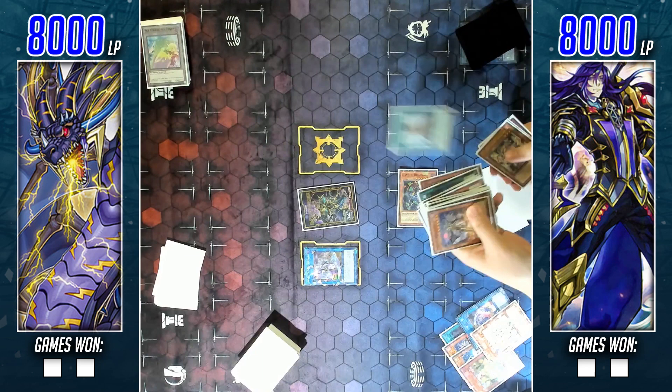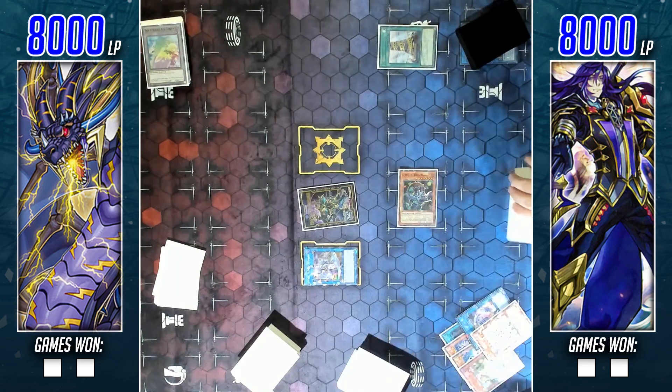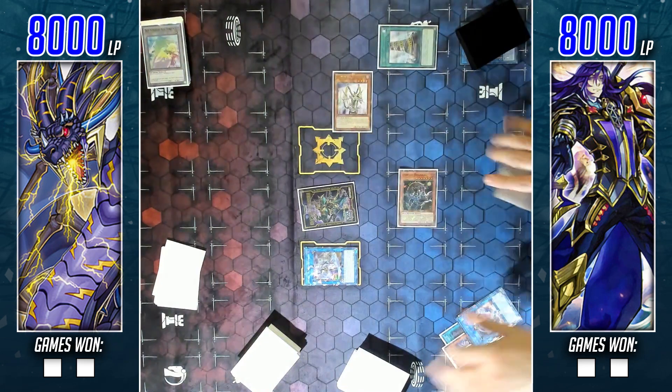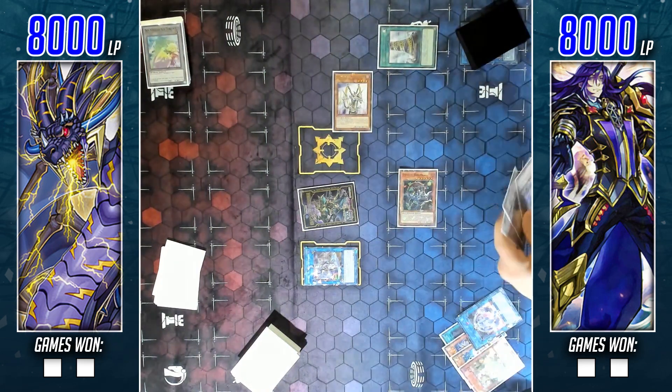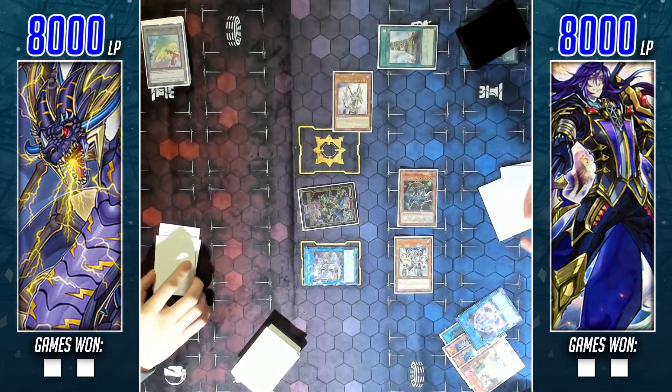Before I forget - because I do end up forgetting in a couple of matches later on in the stream - I use Galatea's effect to shuffle back in one banished machine and send an Orca spell or trap from deck. I quickly grab the field spell. The one thing I mess up here, which I still need to get better with going forward, is my zone placement with Danger Orcas.